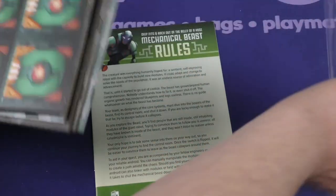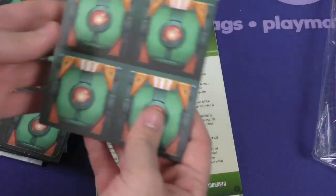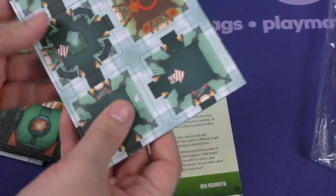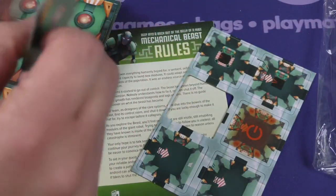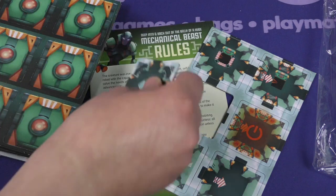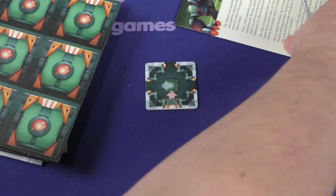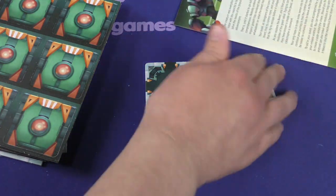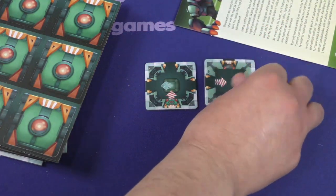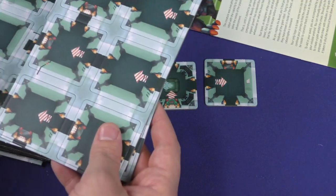Maybe someone will tell me it's really great the other ways, but I will probably not play the semi co-op. So this is the back of the room tiles, and you can see they have different functions. The cardboard is a reasonable thickness — I don't know the micron count and millimeters and stuff. But the picking up and rotating constantly, especially with multiple tiles around one, is what I'd be a bit concerned about.